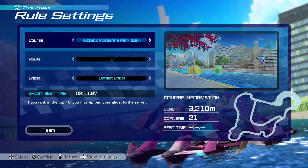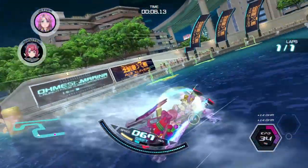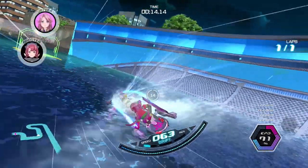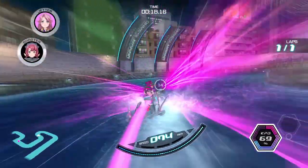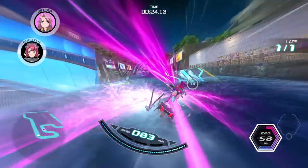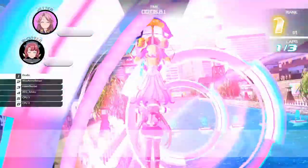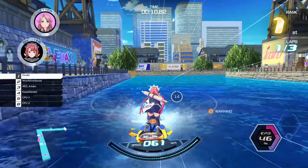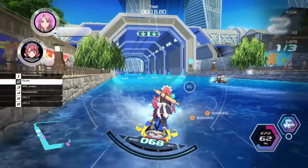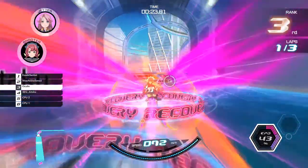Probably the best bet for entertaining offline content is the time trial mode. With this, you can upload your ghost to the server and play against other players' ghosts online. But because a large portion of this game's mechanics are centered around shooting other players, I really feel like you're losing a lot of the Jet Girls experience with this mode. It's better than nothing for sure, but I really think the only way you can experience Jet Girls as intended is if you can find other players online. There are small communities for the PC and PS4 right now.